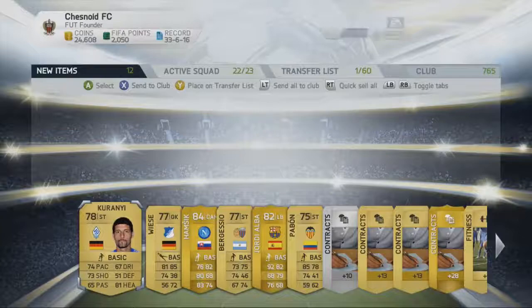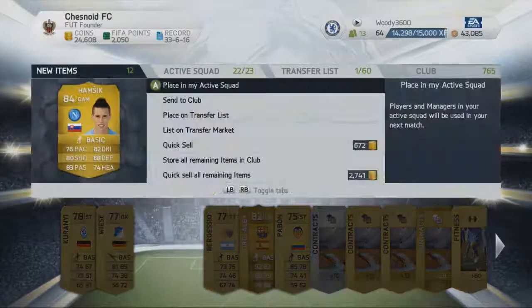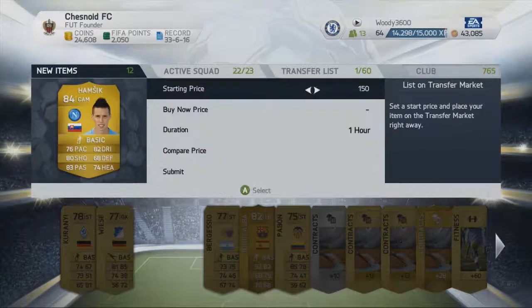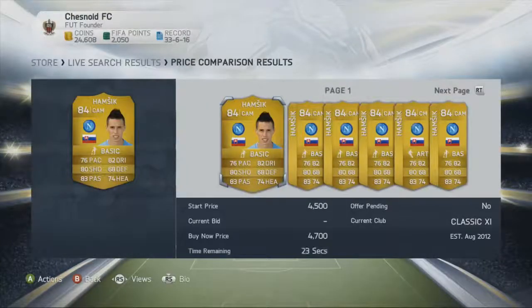As we pull a fantastic pack, we've got Marek Hamsik — not too sure what he goes for. But we also pulled a Jordi Alba and I'm not sure what he goes for either. I may end up keeping Jordi Alba, but Hamsik doesn't go for much — about 4,000 to 5,000 coins.